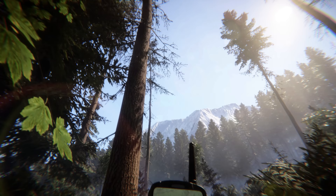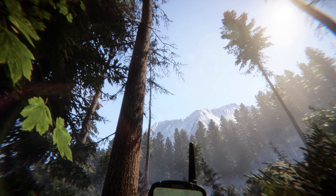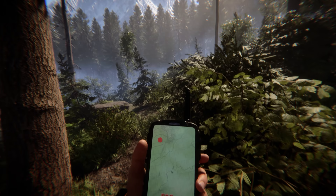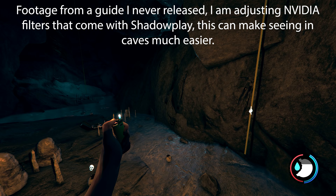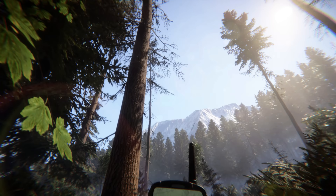It cuts to a scene where the player is holding a GPS — definitely a GPS and not a phone because of the antenna coming out the top. In the background you can see large snowy mountains which might also be the map border. I want to say this now: this game looks very immersive. The colors of the leaves, the trees, the sky — it feels real. It looks like a vast improvement over the last game, especially with the colors. If they've got color grading I don't think I'll be messing with it.